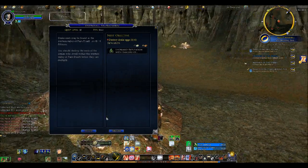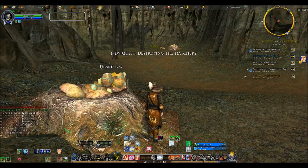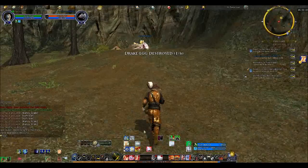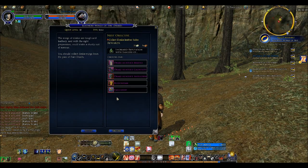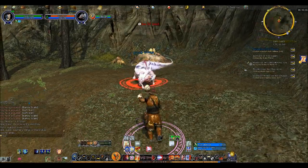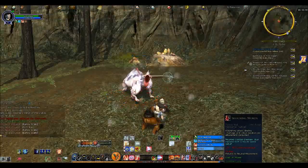'Destroying the eggs — drake nests can be found throughout the western valley. You should destroy the nests of the drakes that dwell within the western valley.' Six sets of eggs to be broken. I haven't seen any of the drakes yet — well, spoke too soon. 'Collect drake leather hides — solo.' So they're no longer elites. Back when they originally had these quests, drakes were invariably elites.